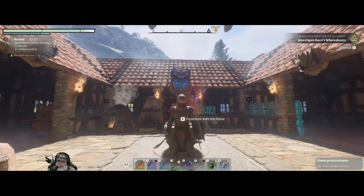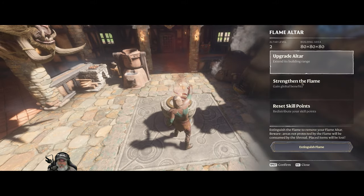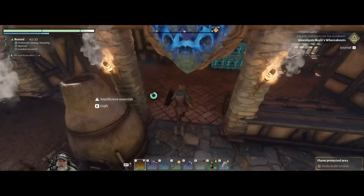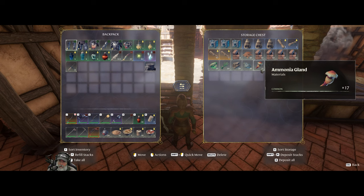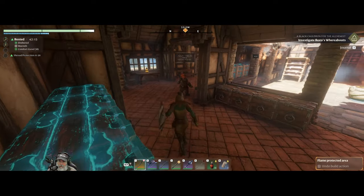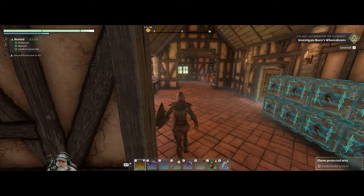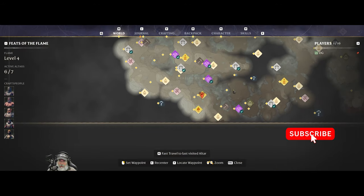Welcome back everybody to Enshrouded. In this episode we are going to get started by upgrading our flame - I am short three ammonia glands but have everything else stored in this chest. After that we're going to keep working on getting the tools for the blacksmith, the cauldron for the alchemist, and the tannery for the hunter, because once we find those three things we can upgrade our armor, tools, and potions.